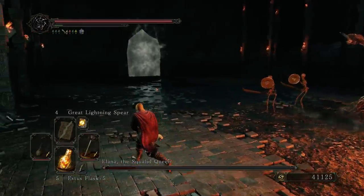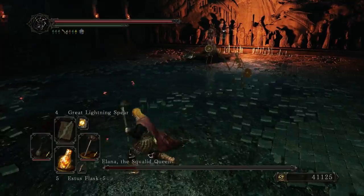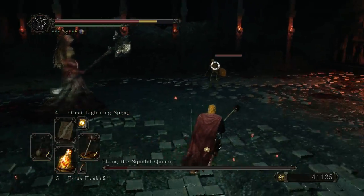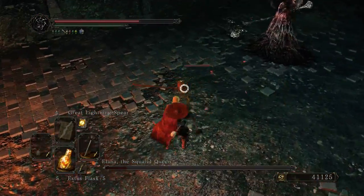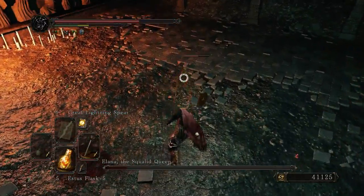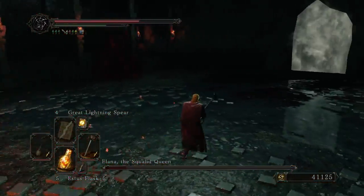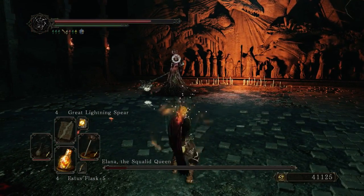After you kill a minion, you want to roll - it doesn't matter which direction, just roll. You should roll after you kill every minion. That was a bad roll since I didn't know what she was doing, but eighty percent of the time you're going to avoid getting hit. Rolling right after you kill a minion is a great way not to get hit by her.